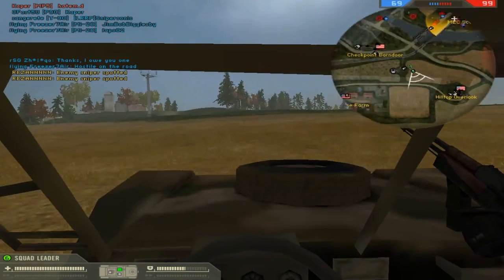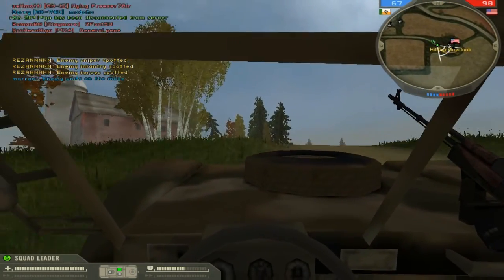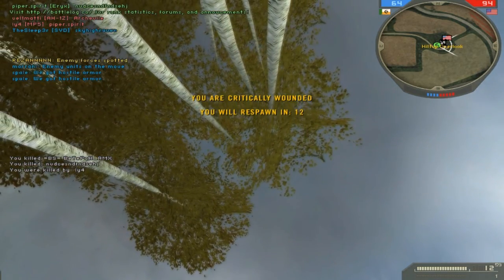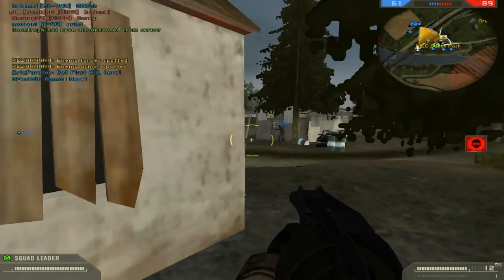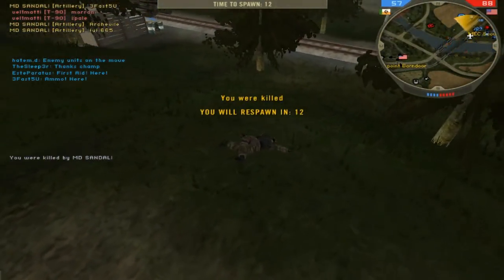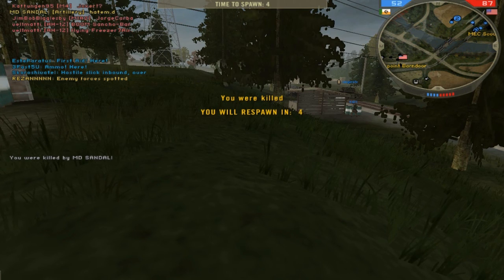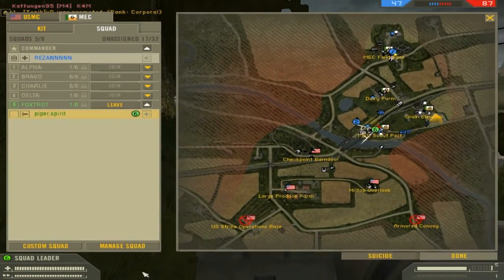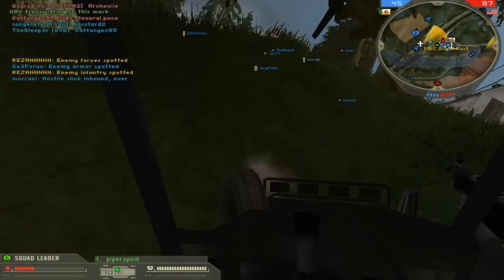We've actually broken through there. We're going to go for the hilltop overlook and see if we can cap a flag up here. We're a little bit behind still in this map, but driving all the way around was a good call — they keep blowing up the bridge and we can't get across. It's almost like a real battlefield: you've got the infantry, you've got the armour, you've got the aircraft, and you have the commander as well who can fire artillery and use the UAV.